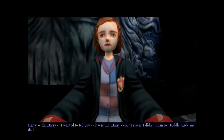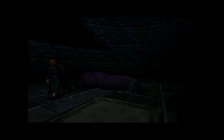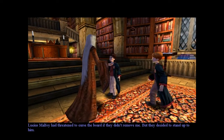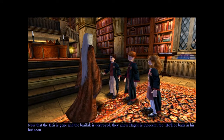I wanted to tell you — it was me Harry, but I swear I didn't mean to. Riddle made me do it. It's alright, Riddle's finished. Come on Ginny, let's get out of here. She was near death a minute ago and she just walks with ease. Hello Harry. Professor Dumbledore — I thought you'd been suspended. Lucius Malfoy had threatened to curse the board if they didn't remove me, but they decided to stand up to him. Now that the heir is gone and the Basilisk is destroyed, they know Hagrid is innocent too. He'll be back in his hut soon.